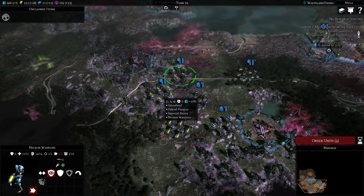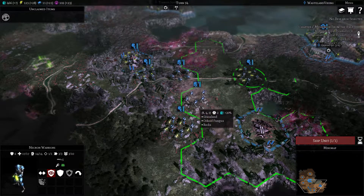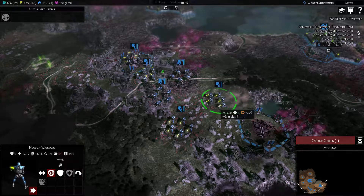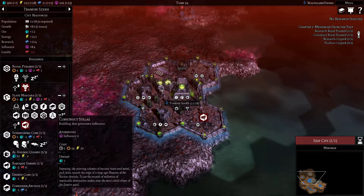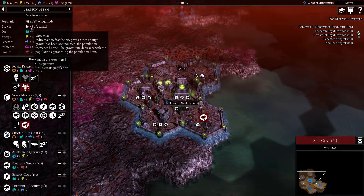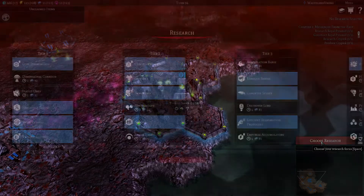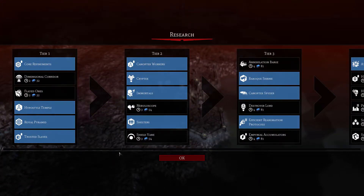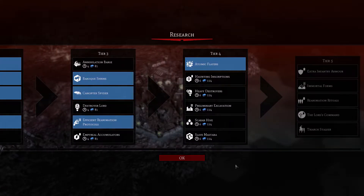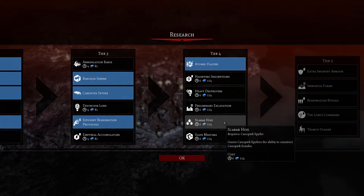Let's start moving these guys up a little bit. I should have moved these guys first before I did anything, but that's all right. It's two turns until we grow again. It probably wasn't the right thing to do, but it was something I'd rather keep going. Who increases the influence output? Scarab hives for the canoptic spiders, but we're not going to be having those enough.